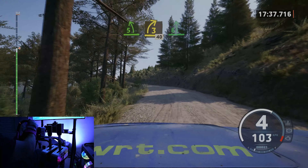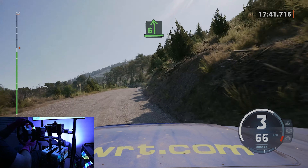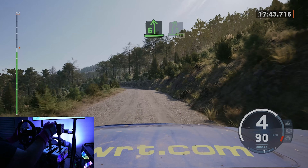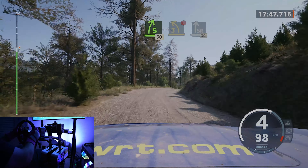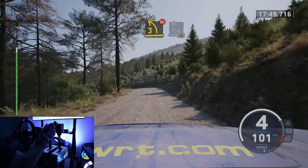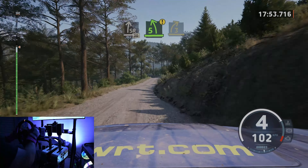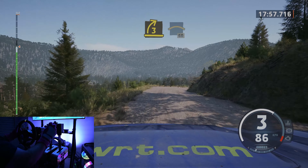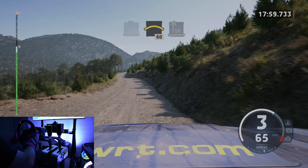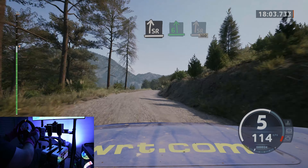Keep 6 left, long. To 5 right short, 30. 3 left, don't cut. And slight right, 30. 5 left for crest. And 3 right, keep in, into crest, 60. Slight right, over bump, into late 6 left, for crest, to slight right, 100.